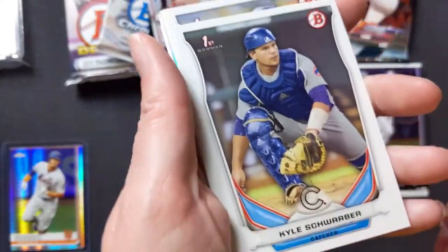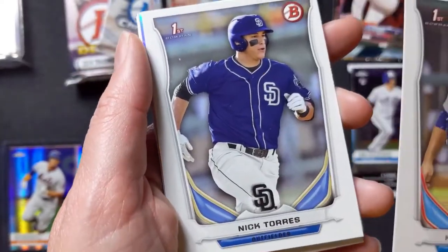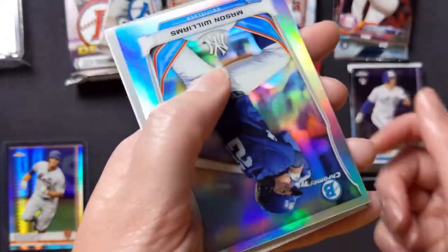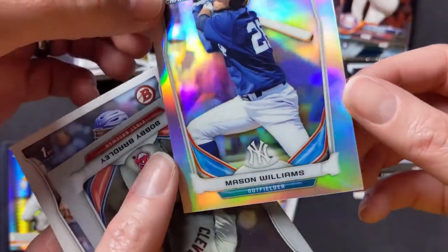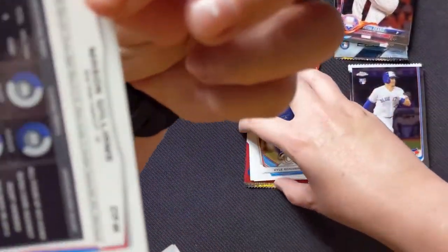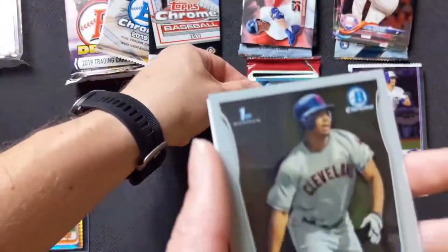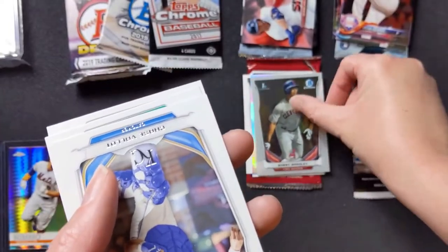This is Bowman Draft 2014. Kyle Schwarber, First Bowman — how do you like that? That's a good one. Nick Torres. Mason Williams, outfielder for the Yankees — it's all Bowman Chrome. Bobby Bradley, First Bowman — sweet. He's a rookie this past year or this year.